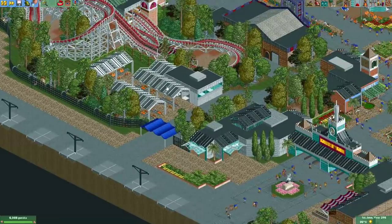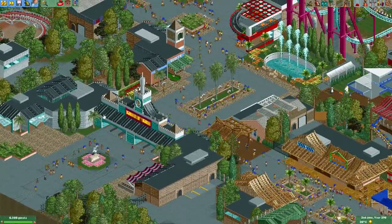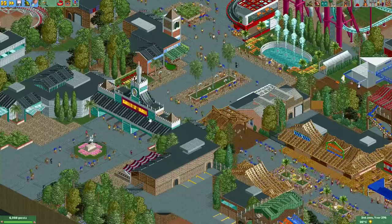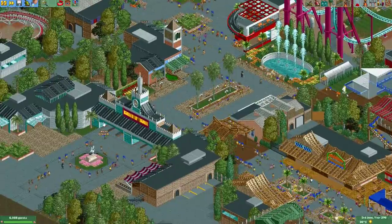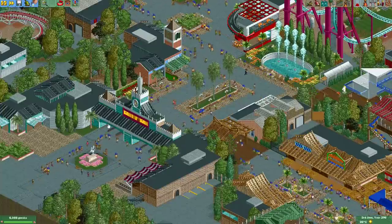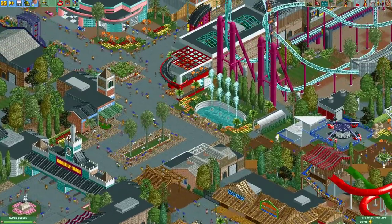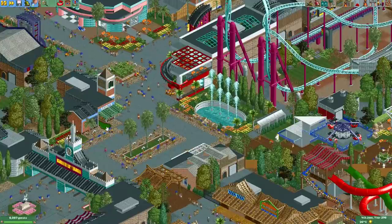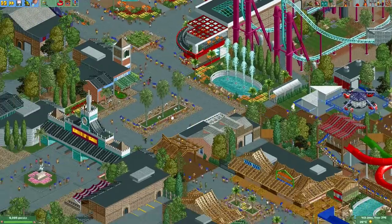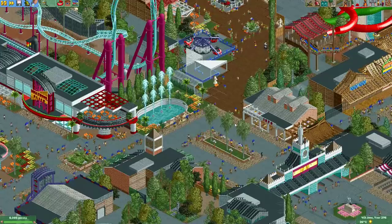Either way, this looks really nice. From the entrance, here are the park entrance gates — I like how there's a little arch here, probably made with river rapids track. If you didn't know, you can use river rapids track to make subtle arches above your pathways. Here's the entrance with what looks like a ramp using mini golf track, and a nice little fountain right in front. Some trees are nicely framed in the middle of the path.